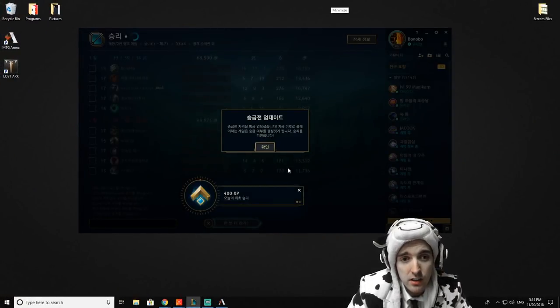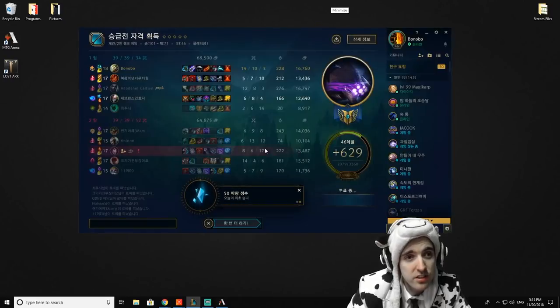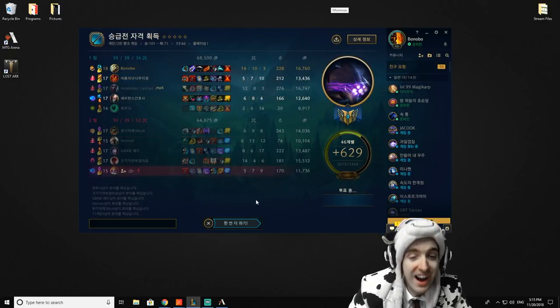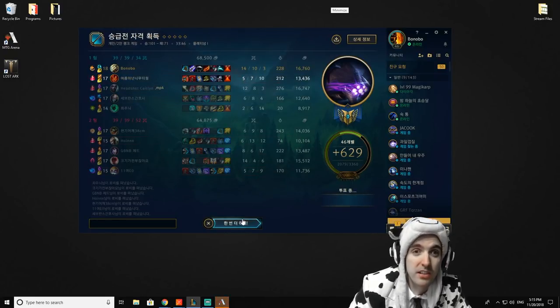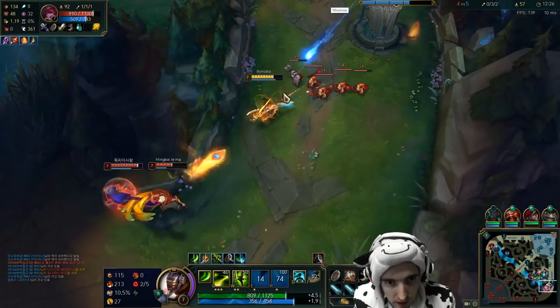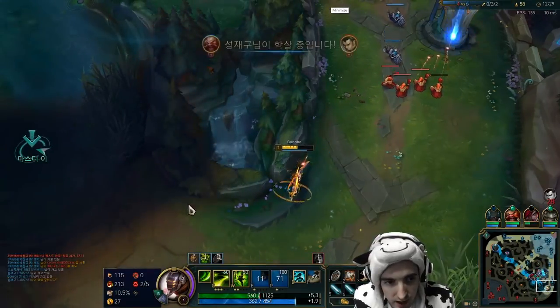Promos for diamond — my third time with AD carry Master Yi. Let's go, and then we can start playing jungle again. God bless.